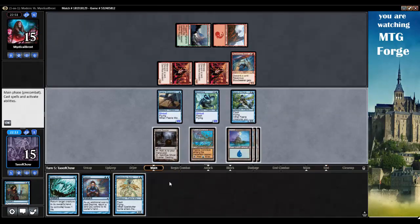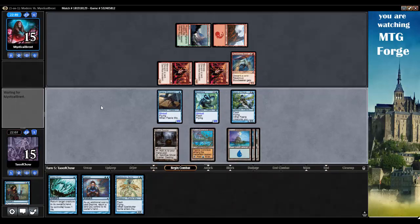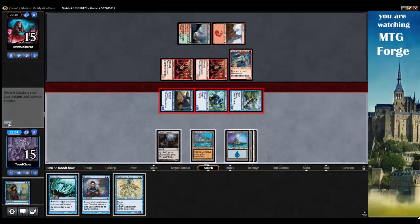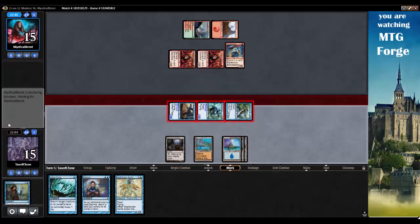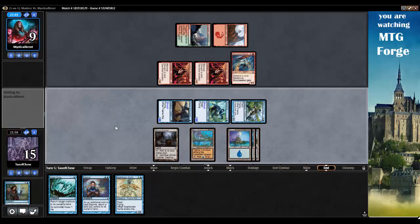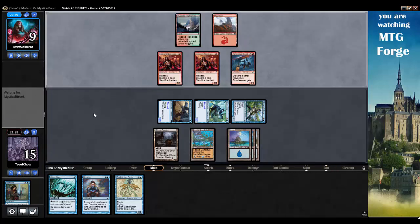Now I can hold up Spell Snare Sprite and Deprive. So we'll just swing with the crew here — swing in for 6. Looking pretty good. My opponent can maybe try and burn me, but I can also Deprive, Vapor Snag, Spell Snare Sprite. I can actually cast all three of the cards I have, so that's pretty good.